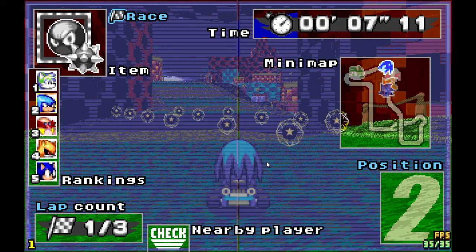Obviously in race mode, the timer is in the top right-hand corner, the mini map is below it, and the position is in the bottom right corner. If a player is nearby, you'll have a sort of check sign appear — this is based on what direction they are, so it might appear next to the position counter if the nearby player is on the right side or something. The lap count is in the bottom left corner, rankings is above it, and the item display is in the top left-hand corner.